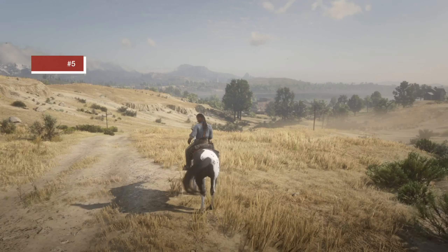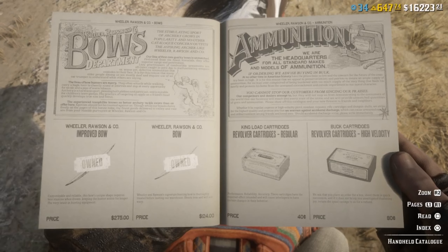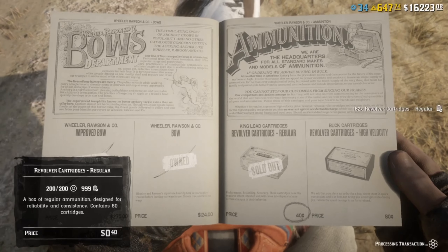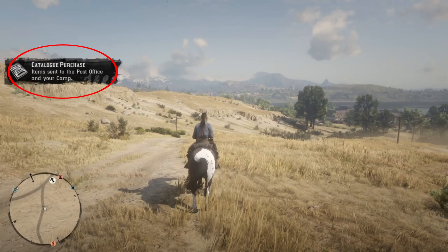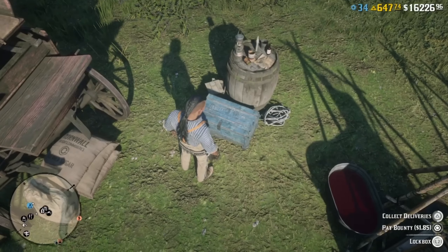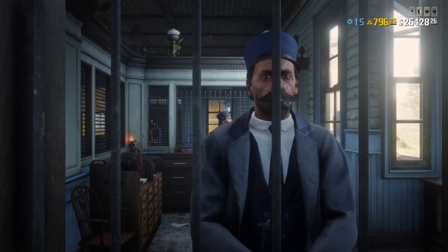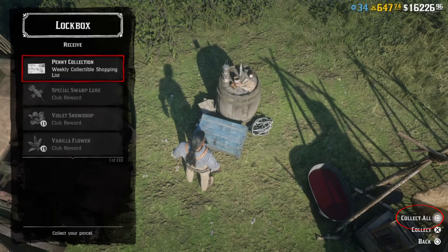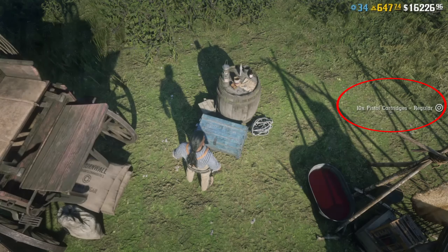Number five is a quick quality of life improvement: buying things from the catalog in bulk. If you hold down the buy button you'll buy in bulk, which works great with ammunition and arrows. If you've got the money to spend, max out your quantities on all ammo types — then you don't have to go find a gun store. You can just go to your lockbox at camp or any post office around the map, collect your mail, and it'll automatically refill all your ammo types.